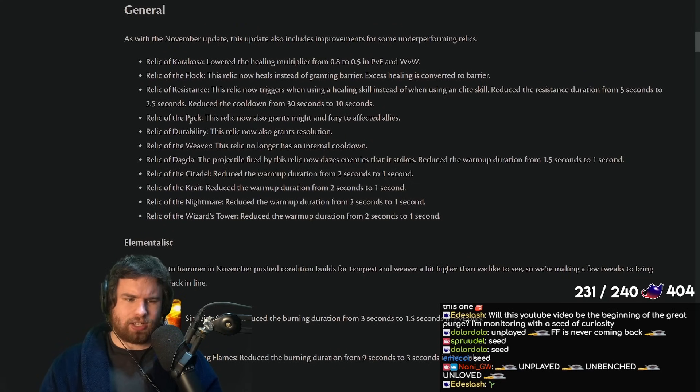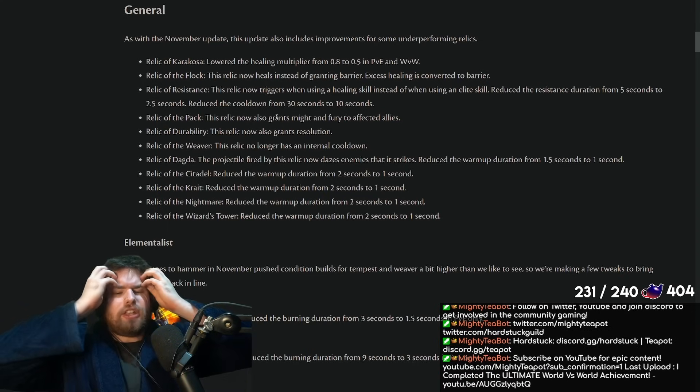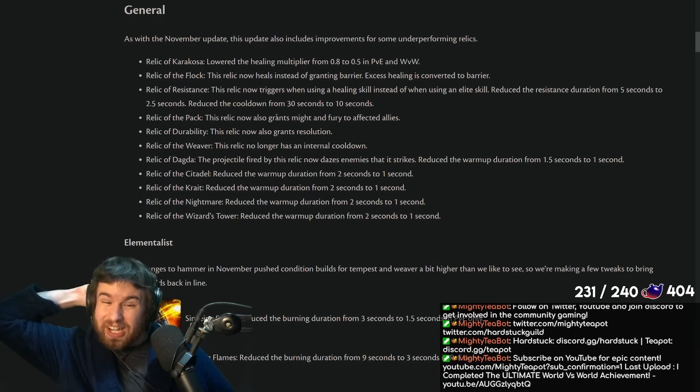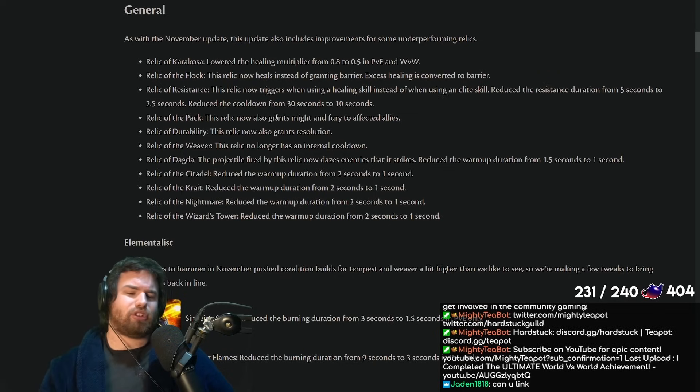Relic of the Pack now also grants Might and Fury to affected allies, in addition to Super Speed when you use an elite skill. This is an interesting relic — it will probably be similar to the old Rune of the Pack, giving maybe three Might and some Fury in a 600 radius. The ability that comes to mind is the Guardian Elite Mantra: you get a stability stack, even a stun break, and you slam some super speed. I'm not totally sure it will make the cut now, because the really big sell was the super speed, and adding Might and Fury doesn't change that much.